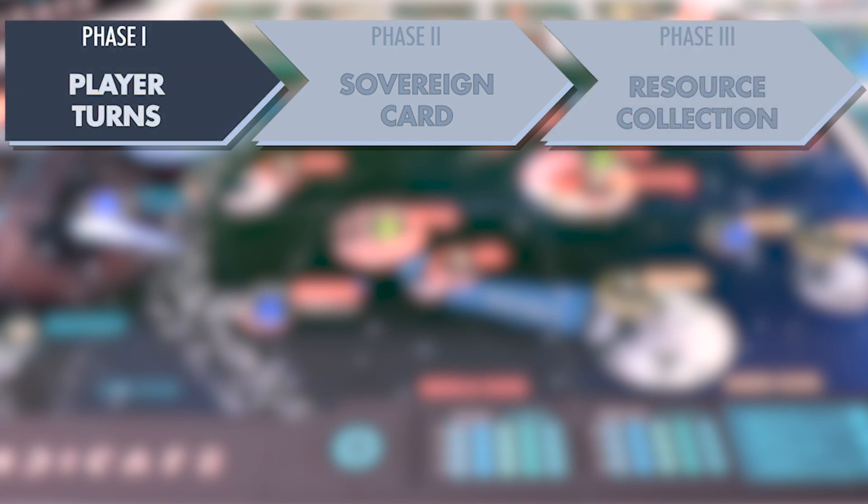When everyone has collected their resources and reset, you'll pass the player one marker clockwise and start the next round beginning with the player turn phase. That's gameplay in a nutshell. If this section moved too quickly, don't worry — we'll cover the more confusing bits in more detail in upcoming videos.